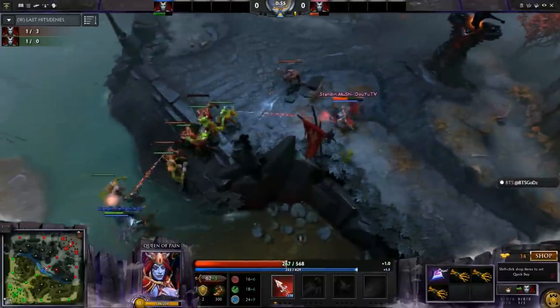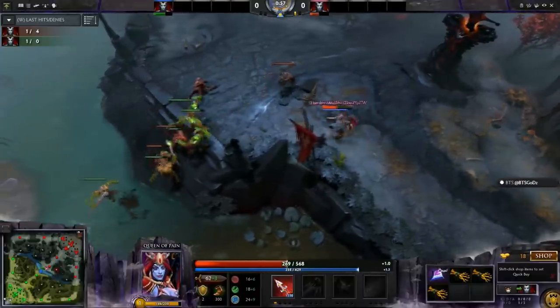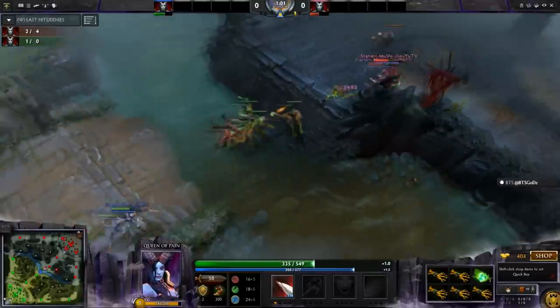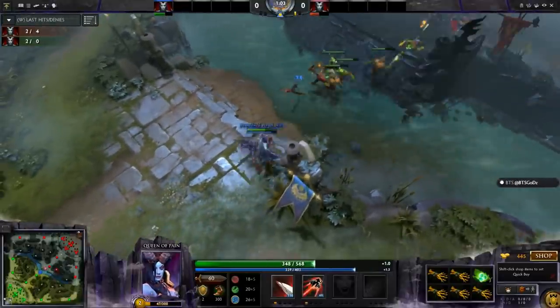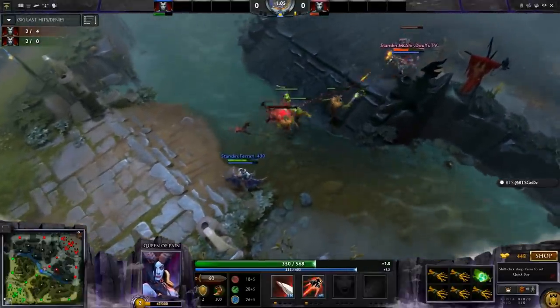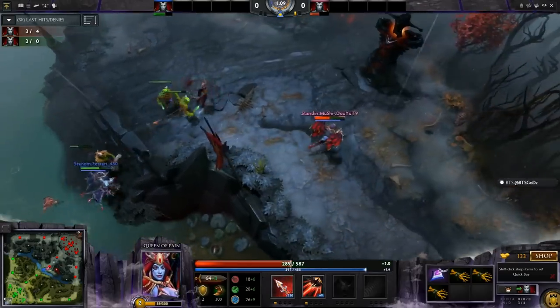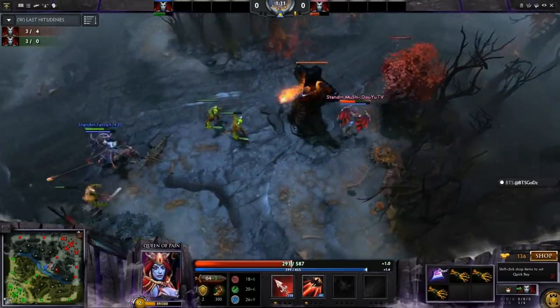He really needs to be careful not to die in the next, like, one and a half minutes. Did he bring over a salve or a flask? Looks like only Tangos, so he's actually going to be deathly low in terms of HP, unless he can evade a Shatterstrike like we saw Resolution do versus FY.